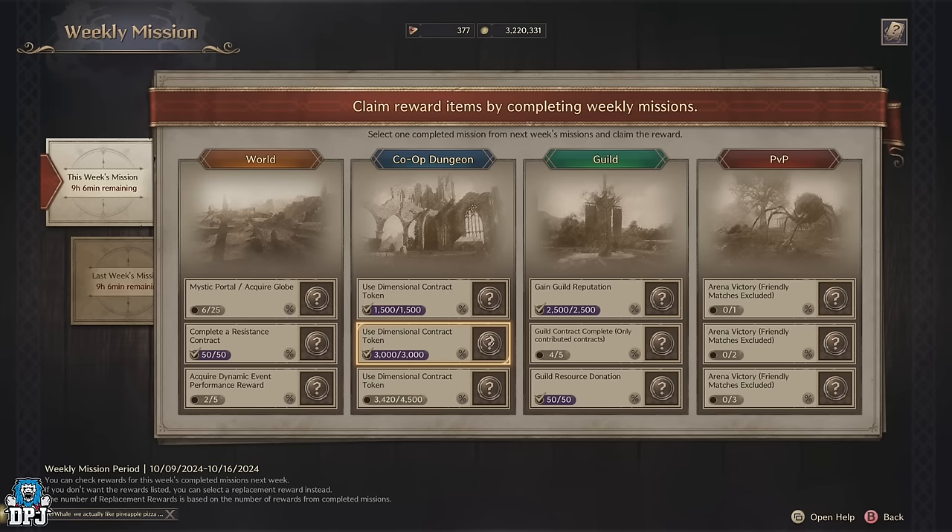If you only completed two of the weekly challenges you can only pick from those two, but there are 12 options in total. If you complete all 12 challenges you still only get to pick one epic — so don't spam-pick these epics once the weekly timer is up, as you'll eliminate your option to pick any other epic. Make sure you check each one and pick the one you want, because you can only pick one from the entirety of all epics available in the weekly missions section.